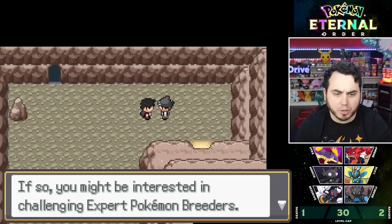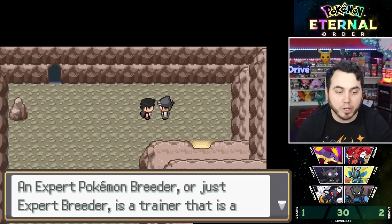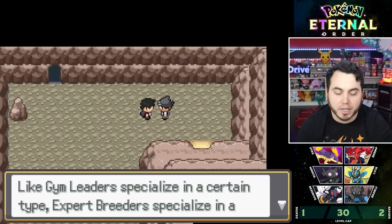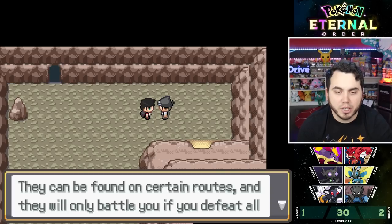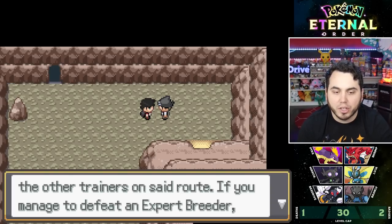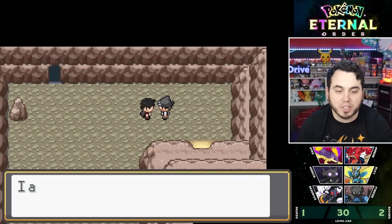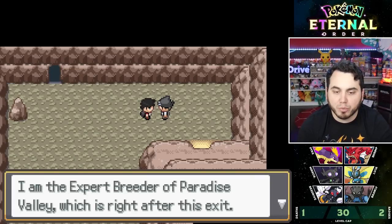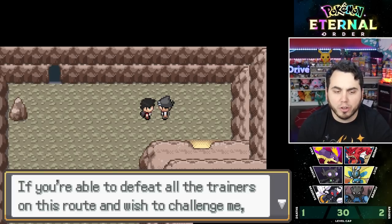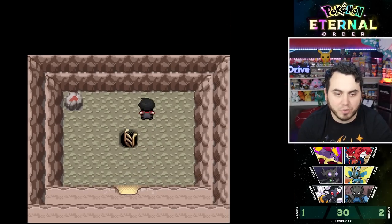An NPC explains Expert Breeders — like Gym Leaders specializing in a type, Expert Breeders specialize in a specific egg group and can be found on certain routes. You only battle them after defeating all trainers on that route, and they reward you with a rare battle item. This one specializes in the Mineral Egg Group and is in Paradise Valley, right next to the daycare. Sounds very spicy!